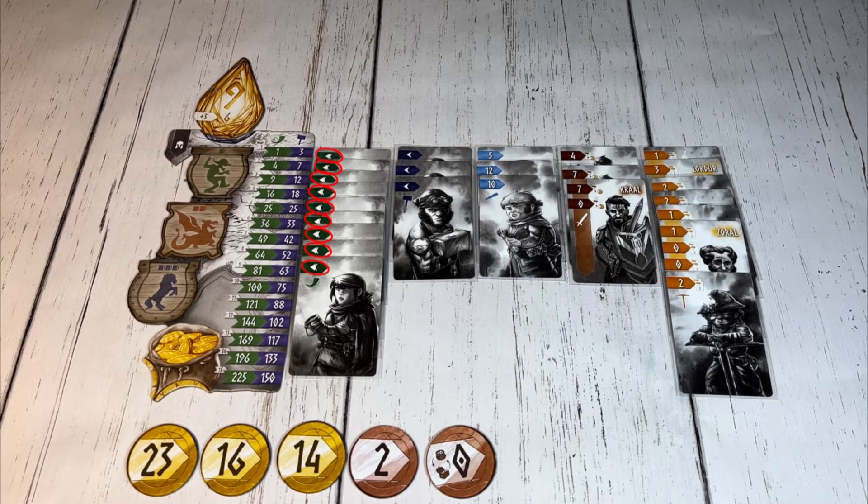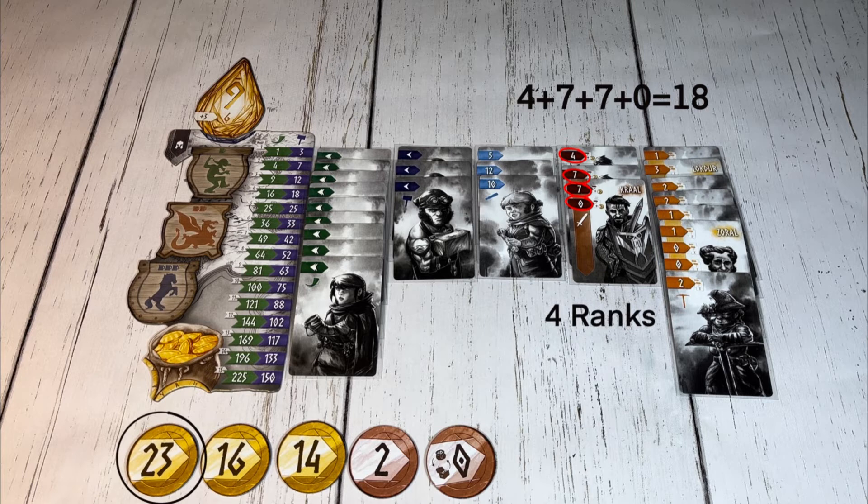Green hunters add a number of points equal to the number in the green row on the player board and the purple blacksmiths are added up using the points listed in the purple row. Blue explorers score points by adding the number in all their ranks together. Red warriors score points by adding the number in their ranks together and also the player who finishes the game with the most warrior ranks gets to add their highest value coin to their score.